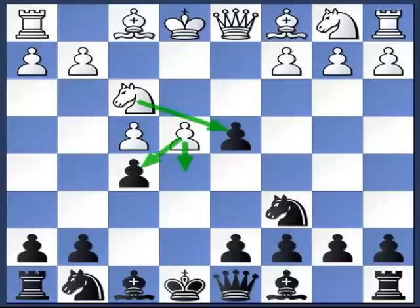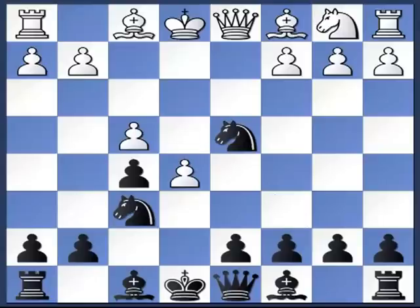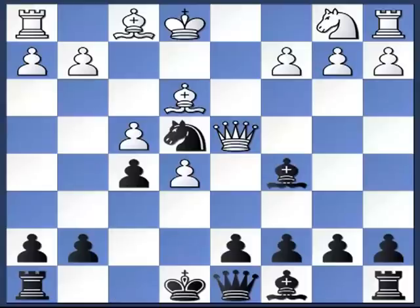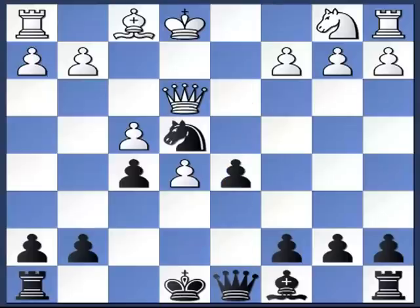The more aggressive reply is Nxd4, and against this I propose Nf6. There are two lines from here. If your opponent plays e5, I suggest Knight takes, and after Queen takes, you play Ne4. There is a nasty trap looming: Bc5. If your opponent is careless you can trap him. But if your opponent plays Be3, you can play Bc5 anyway. After Qd3, simply capture the bishop, and after queen recaptures, play d5. You can see the King's Gambit has been totally diffused and black emerges with a very superior position.